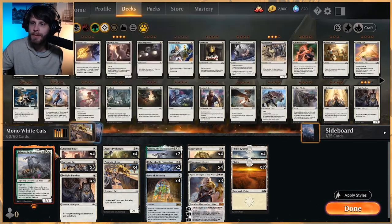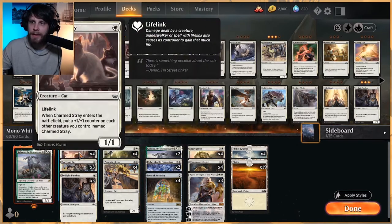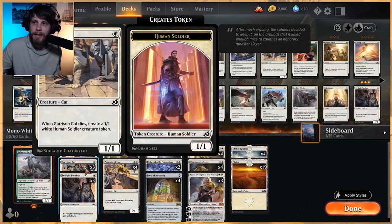We've actually got three Kahira in total — two in the main and one as our companion. Obviously a lord for all of our cats, giving them plus one plus one, but it also gives them vigilance, which is really really good because it means we can be aggressive but not leave down our defenses. In the one-drop slot we have four Charming Stray. Every time one comes into play, you get a one-one counter on all the others, so they buff each other. Plus they have lifelink, which is really handy. Garrison Cat is a one-one for one — when it dies you get another one-one human soldier token, which is really nice.